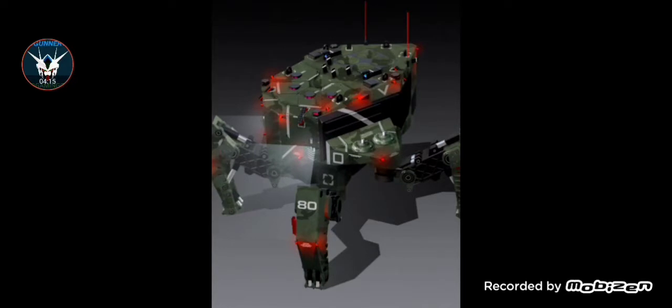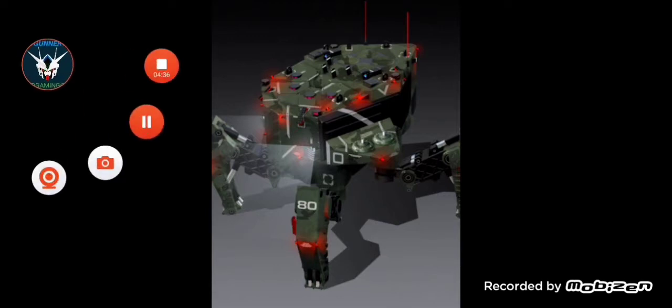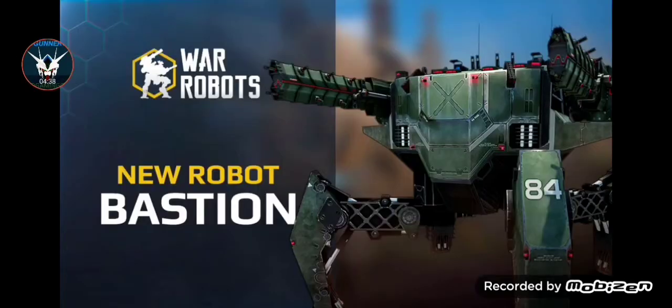This would be the first form — the form you'd start out with if the Bastion was on the field as a Titan. Then it would basically pop up smaller shields from the sides.